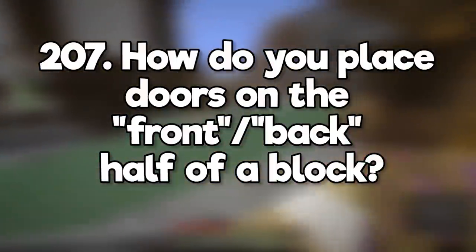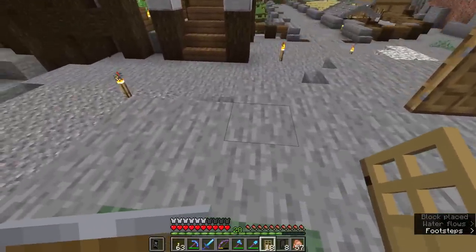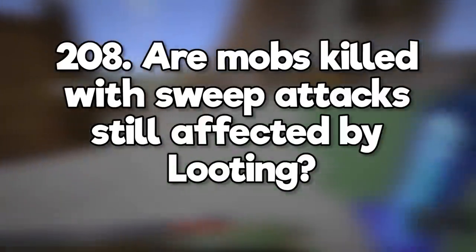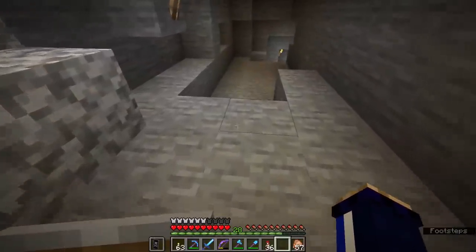How do you place doors on the front or back half of a block? Target the block, then the door is always placed closest to where you're standing. You can also control the hinges depending on which side of the block you're looking at. Are mobs killed with sweep attacks still affected by looting? Yes! What are some subtitles to look out for when exploring? Bat noises usually indicate there's an unlit cave nearby.